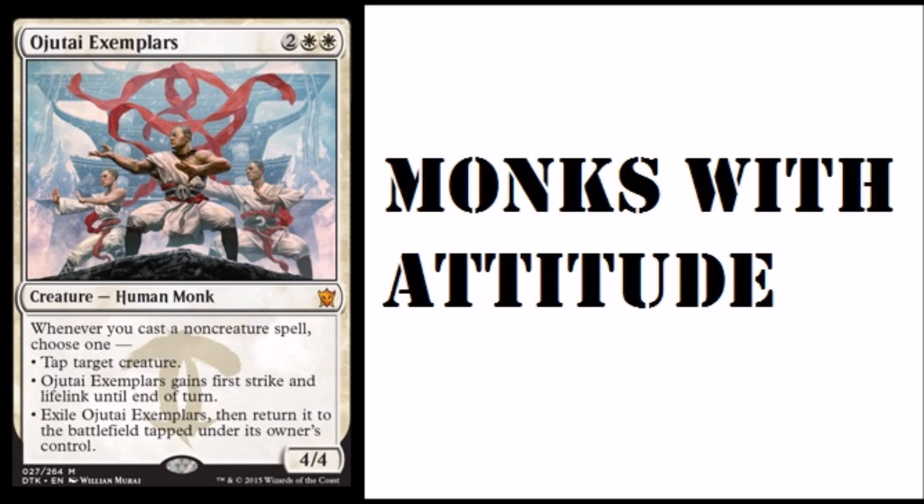At two double white, it is a mythic. The mythic part kind of caught me by surprise because you normally don't see this type of card as mythic. But whenever you cast a non-creature spell you can choose one: tap target creature, or they gain first strike and lifelink — which is extremely useful. A 4/4 with first strike and lifelink at instant speed is very powerful.